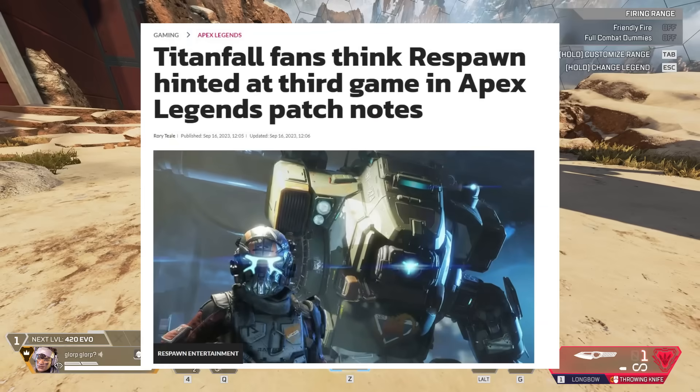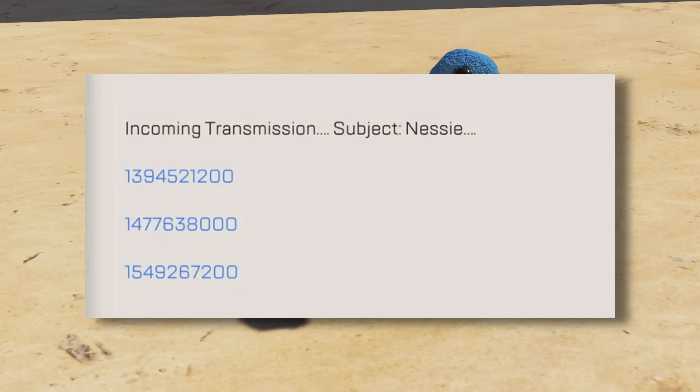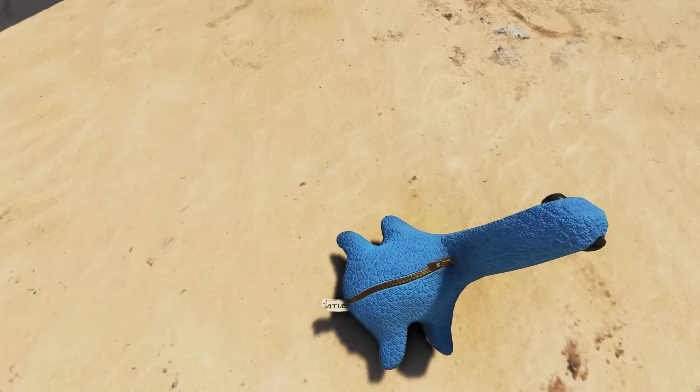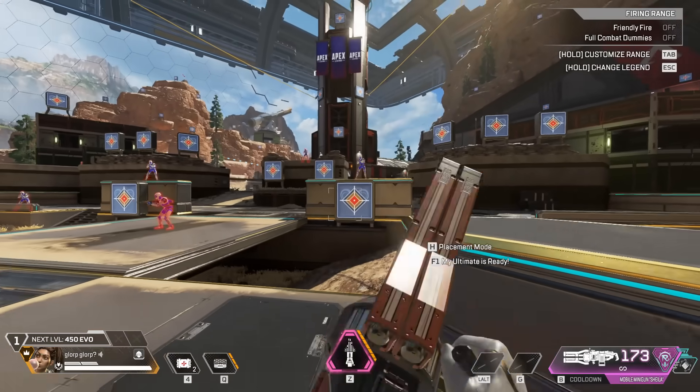Obviously, if we look back at the teaser which we thought was a Titanfall 3 teaser, it is displaying three timecodes — one for the release of Titanfall 1, one for the release of Titanfall 2, and the final one for the release of Apex. So when we look back at this teaser now, it's pretty obvious that they wanted us to use Titanfall 1, Titanfall 2, and Apex Legends weapons to spawn the blue Nessie.